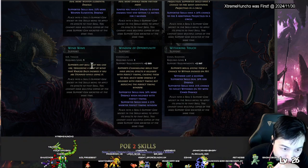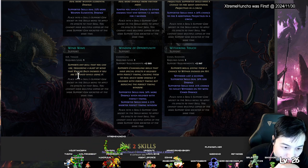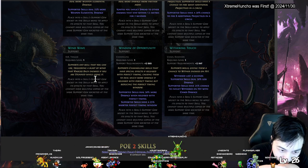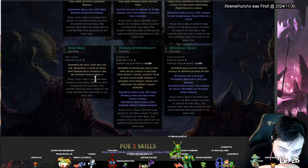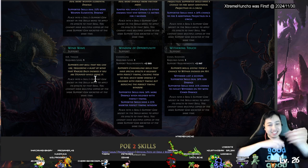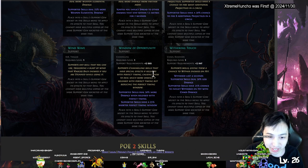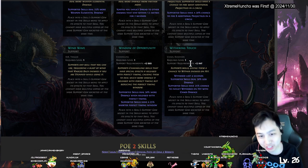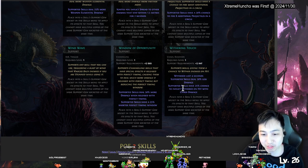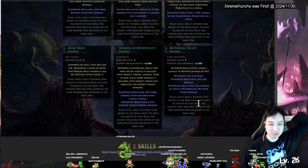Wind Wave — supports any skill you can use, triggering a blast of wind that knocks back enemies. If you are stunned while using it, it also triggers — so if you're using it and get stunned, boom, it pushes enemies away. Window of Opportunity — channeling skills with special effects release at perfect timing causing more damage. Winter's Touch — on hit with chaos damage, 20 percent to inflict something.